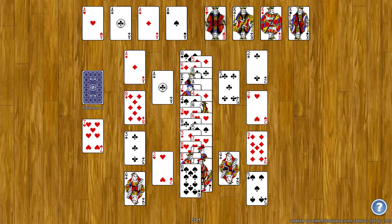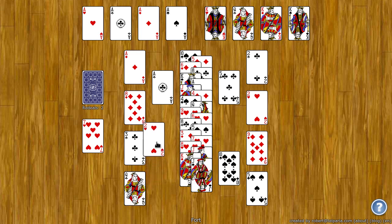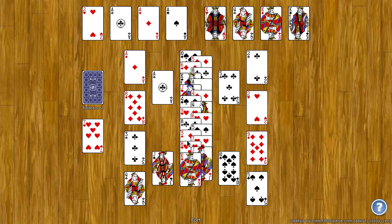For example, I have a queen of clubs here in a gate spot — I can drag that up to the foundation. Notice as soon as I let go, it will automatically fill this gate spot with a card from the garrison. So if I take the two of hearts and put it on the ace, then the jack from the garrison automatically moves to the gate.